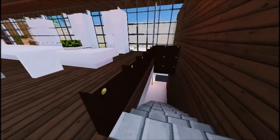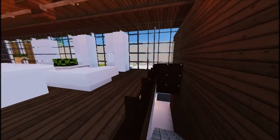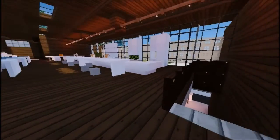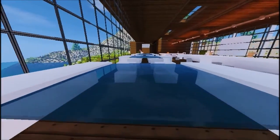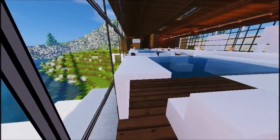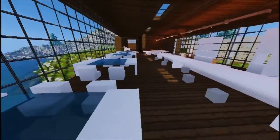Here we have some doors — WorldEdit doors it looks like. Real nice idea there. There'll be a bit of a glitch on the top, but that's no big deal — it still looks pretty good. Here we have — ooh — these are nice tables. I actually haven't seen this before. So yeah, this is pretty nice. A lot of WorldEdit done there as well. Wow, I like that.